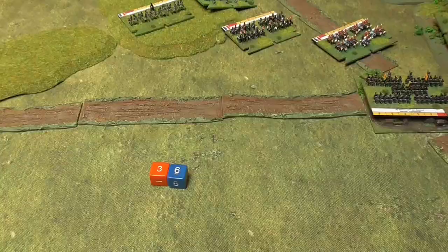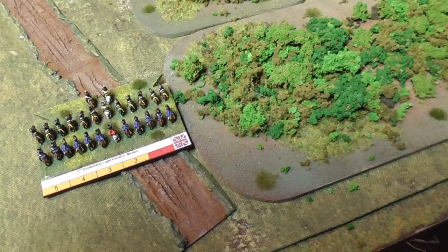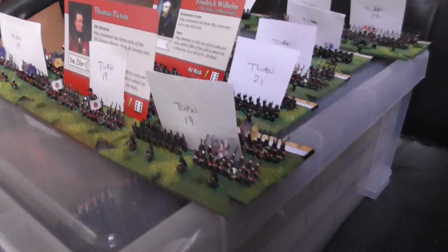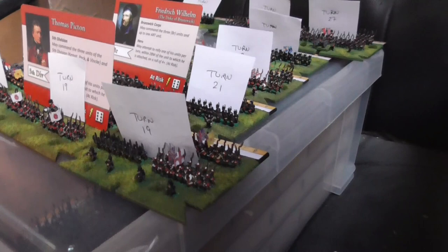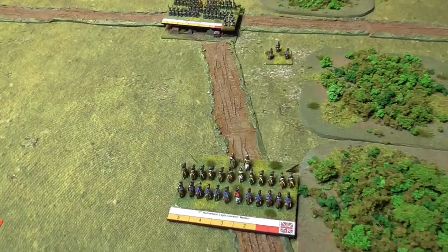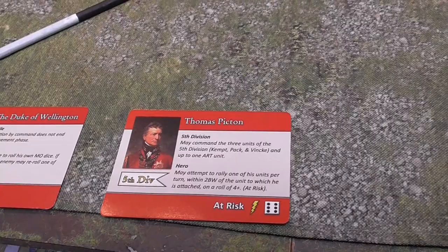The Allies have rolled nine for their momentum. We're going to move the Netherlands Light Cavalry to the left of Quatre Bras to hold the area there, and also bring on more Allied reinforcements. Because I'm not doing these as a corps move it's going to cost two momentum per brigade - that's six, seven, eight. We now have Thomas Picton arriving with his 5th Division from the road from Brussels, and they're now facing the French on the other side of Quatre Bras.